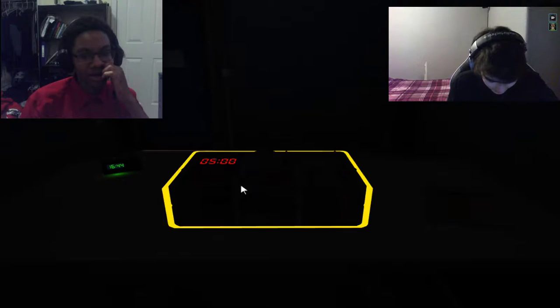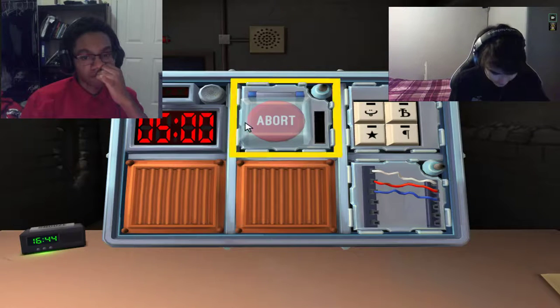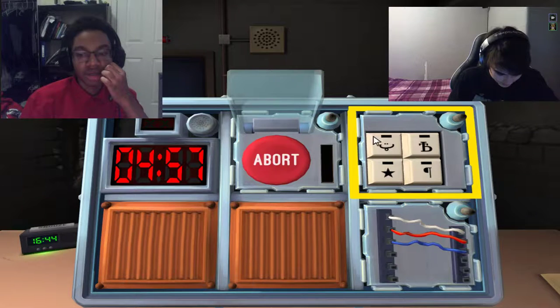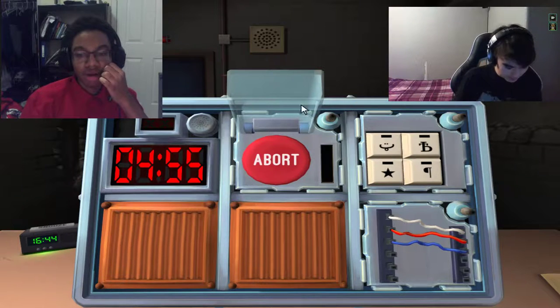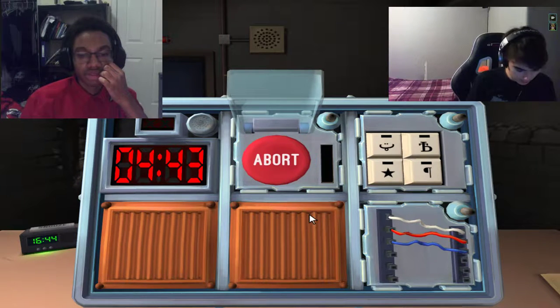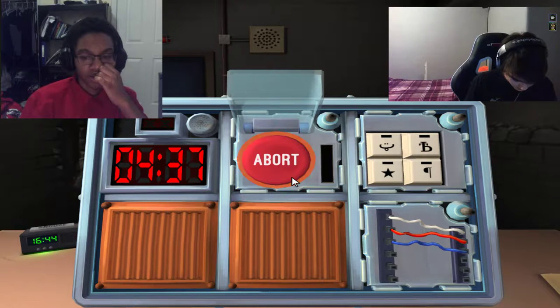Okay, we're not allowed to look at the bomb. I'm gonna pick it up. Okay, so my first module is like an abort button, and my second module is one big button. What color is it? It's red, and there's like a red and orange glowing circle around it.